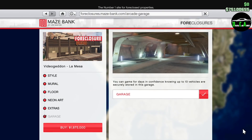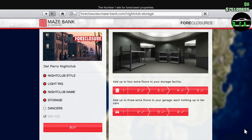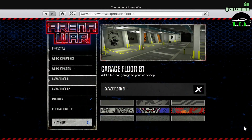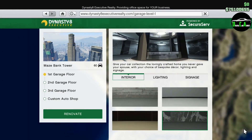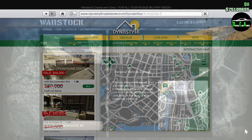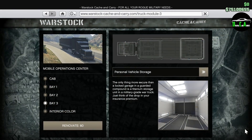Moving along, we have 40% off the following garages: the arcade garage, the nightclub garages, the casino penthouse garage, the arena garages, the CEO office garages, the normal garage properties, and lastly, the personal vehicle storage bay for the MOC. So tons of discounts for those of you who want to expand your vehicle storage space.